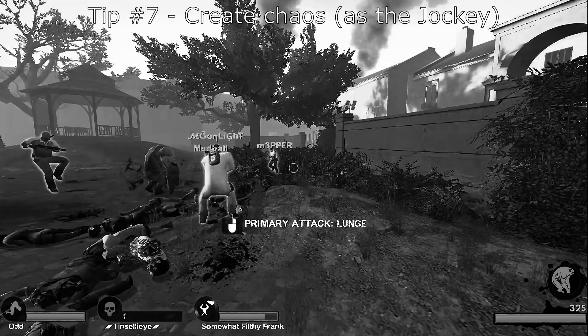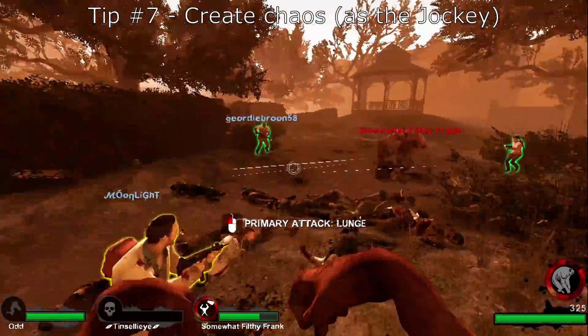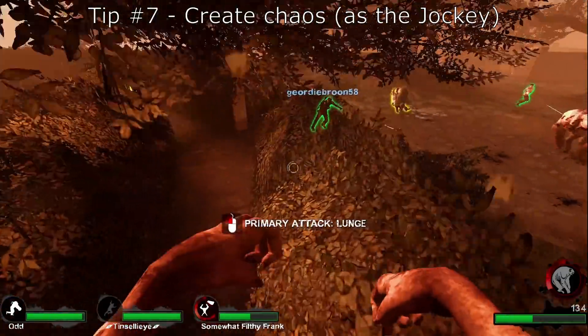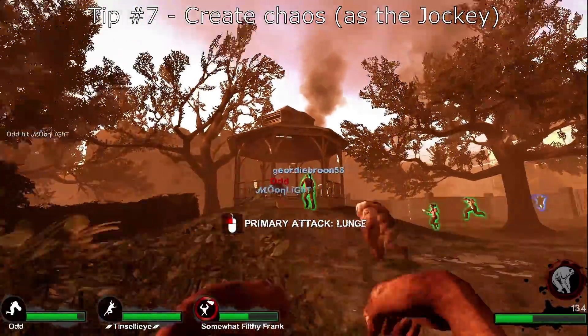As the jockey, my job is to keep the guns away from our tank as much as possible because he's the best shot we have at incapping all the survivors. I'm basically saying hey, look at me — keep your guns pointed at me where I can dodge your bullets easily, because the tank is basically a bullet sponge but the jockey isn't. The more annoying and evasive you are the better. Once I get their attention and see them shooting at me, I just run away, find cover, and jump right back in.